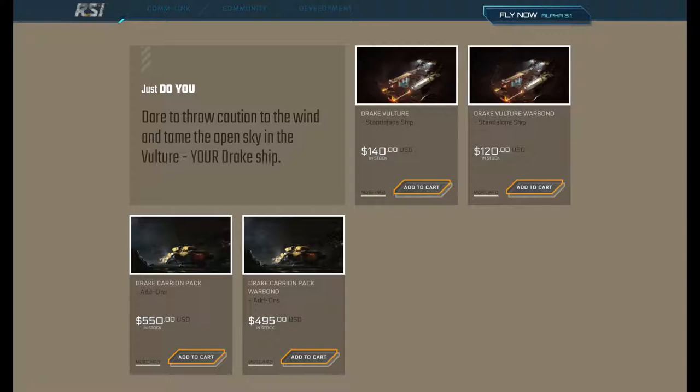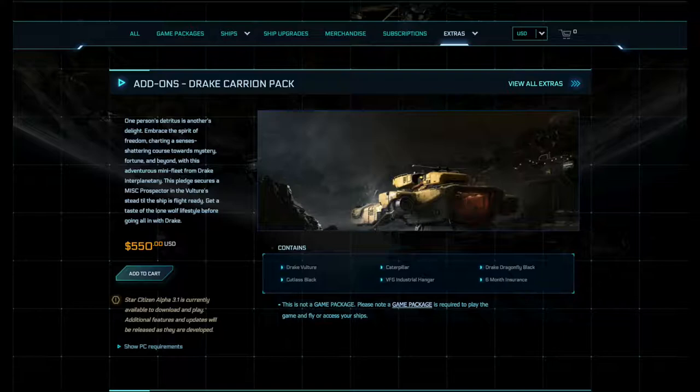CIG also released the Carrion Pack, containing the Vulture, Caterpillar, Dragonfly Black, and Cutlass Black for $495 Warbond with LTI, or $550 non-Warbond with 6 months insurance.